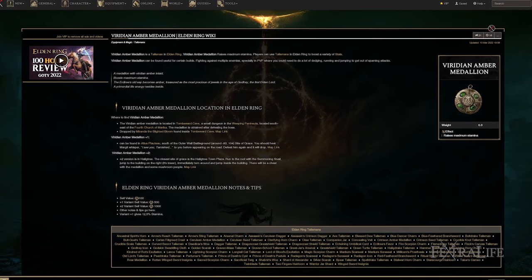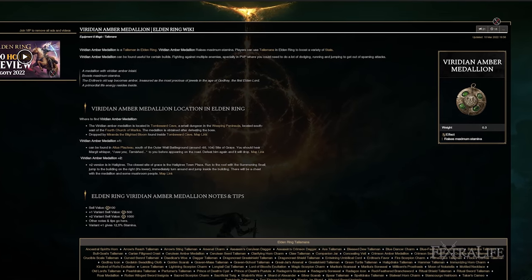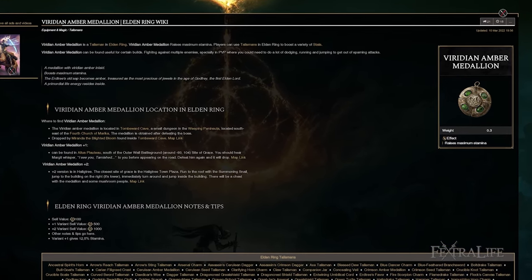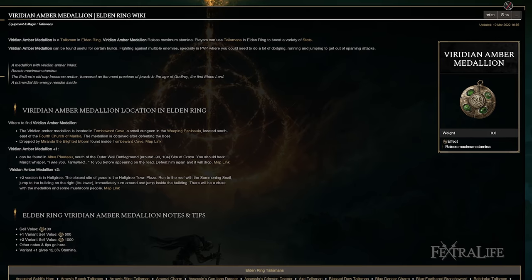Another option is the Viridian Amber Medallion in order to increase your maximum stamina. You really can't have enough stamina with this build. If you get your stamina high enough, you'll actually be able to do three charged attacks in a row — probably not at level 50, but as you get closer to 100, which is absolutely devastating.